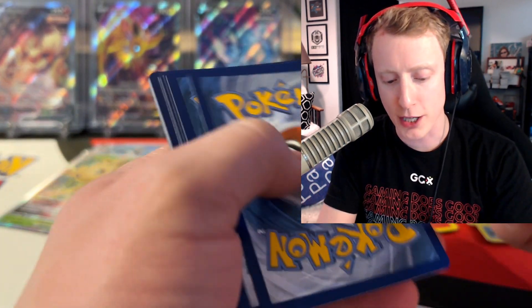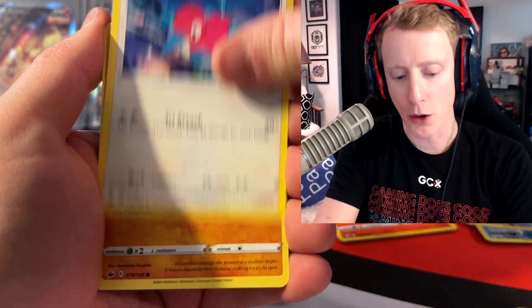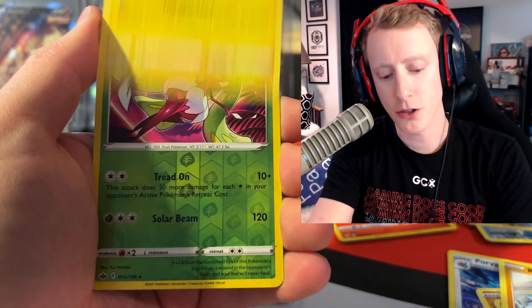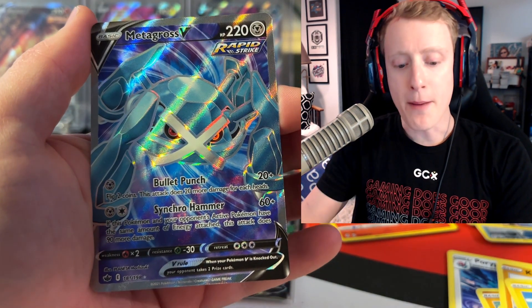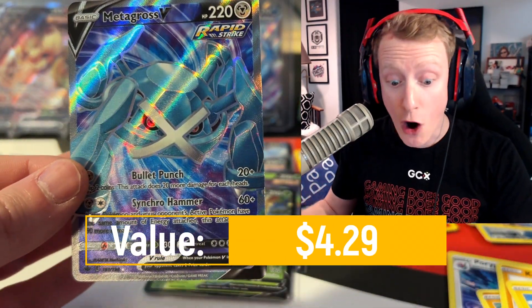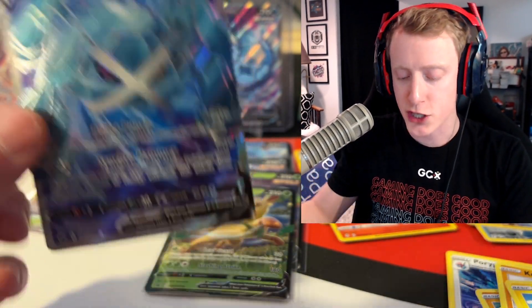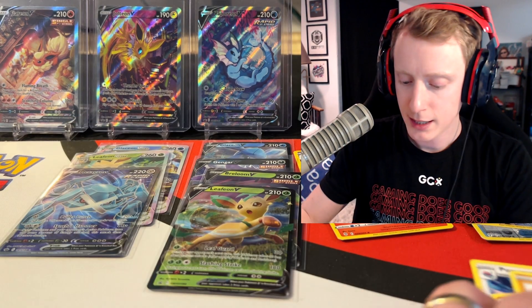Chilling Rain up first. Give me that Galarian Moltres — it's that time, Bombers. Going through the cards: Diglett, Scorebunny, Kubfu, Blitzel. A reverse Tessarina into the Metagross V Full Art. We are six for six for hits! I do think I have pulled the Metagross V Full Art out of Chilling Rain before, but it's a hit nonetheless.